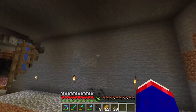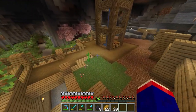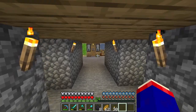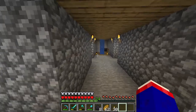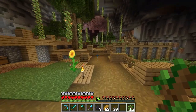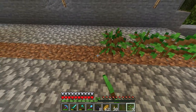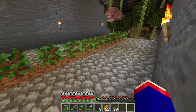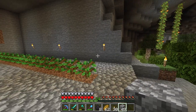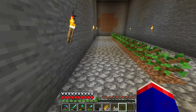Look at that — I still have my diamonds in my inventory. We got our little tree farm dug out, which is good because now we'll have wood on demand. We can actually go ahead and plant our trees now so they're growing for next time. Eventually I think I'm going to have different compartments for the various tree types — a super tall one for the mega taiga, and then another one for the birch.